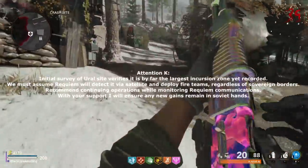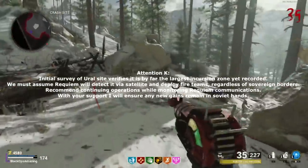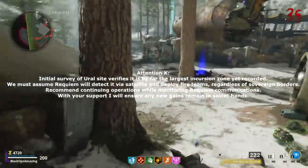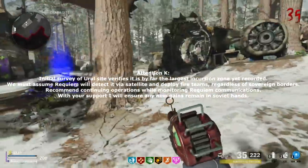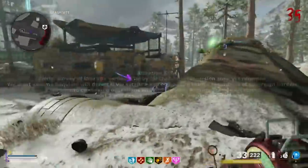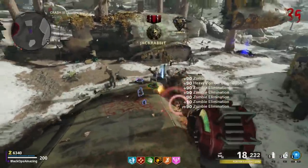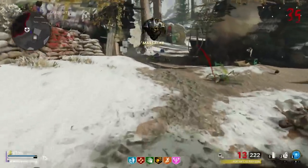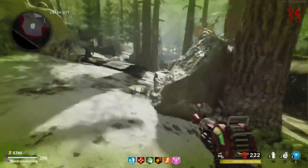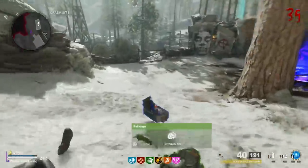When you crack it, it says: 'Attention K. Initial survey of the euro site verifies it is by far the largest incursion zone yet recorded. We must assume Requiem will detect it via satellite and deploy fire teams regardless of sovereign borders. Recommend continuing operations while monitoring Requiem communications. With your support I will ensure all new gains remain in Soviet hands.' So I have a few questions. First off, who is K? This letter is addressed to someone called K, and as far as I can think of there is no one whose name begins with K in the zombie storyline.